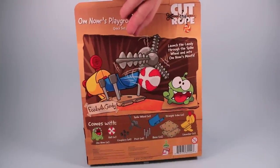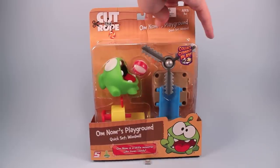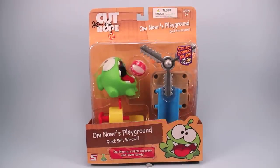Hopefully poor Omnom will be able to survive the onslaught of candy through the windmill. Looks like it comes with a launcher and some of the pieces that we've seen before. I think this one's going to be kind of fun, so let's open her up and see what poor Omnom is going to have to take.